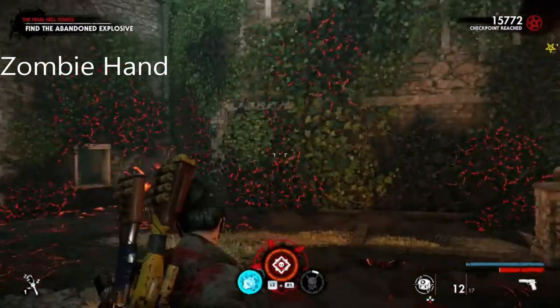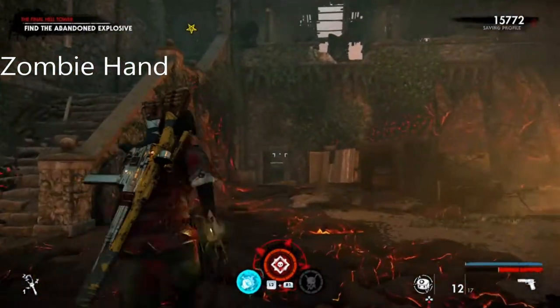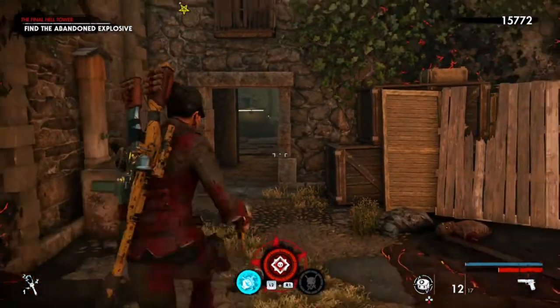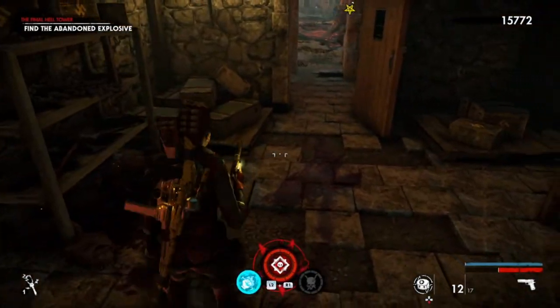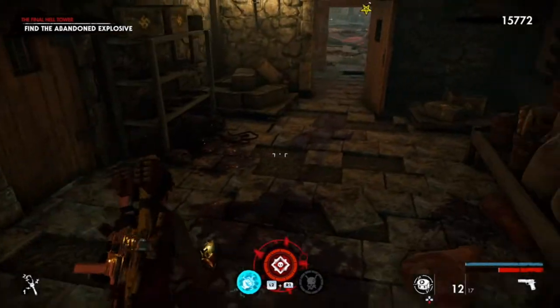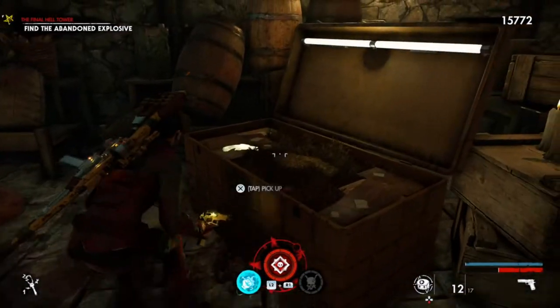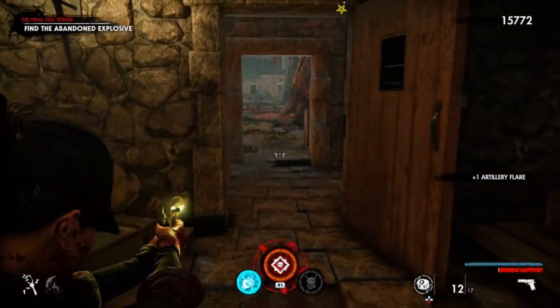The zombie hand: you have to survive the first horde, then find the explosives — that door unlocks. You have to come in here for the zombie hand. Where is it? It was just here a minute ago. It was outside.